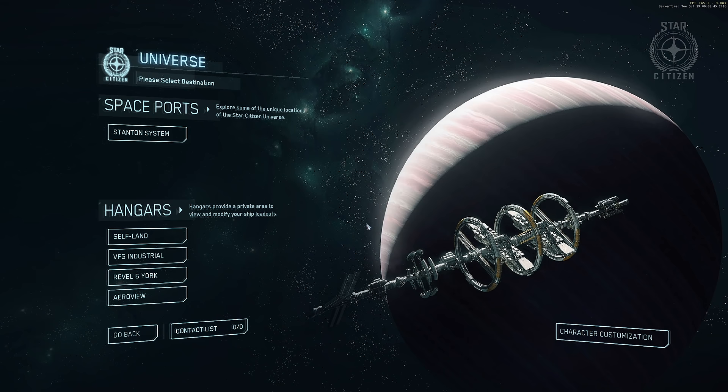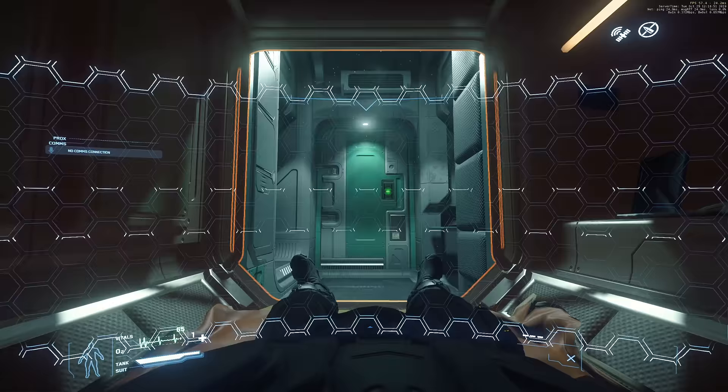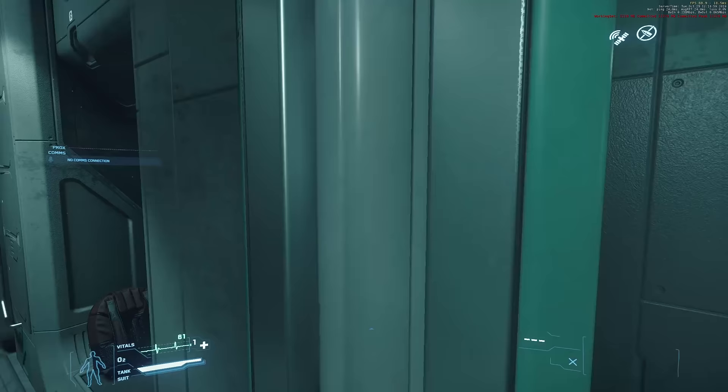Into the Stanton system — we're jumping straight into the Persistent Universe, and I'm going to be at Port Olisar. I'm going to start with 10,000 aUEC because I've used a referral code. I recommend anyone making an account for the game uses a referral code — you get 5,000 aUEC free. If someone signs up with your referral code you get extra bonuses, and during the free flight you even get a free Merlin.